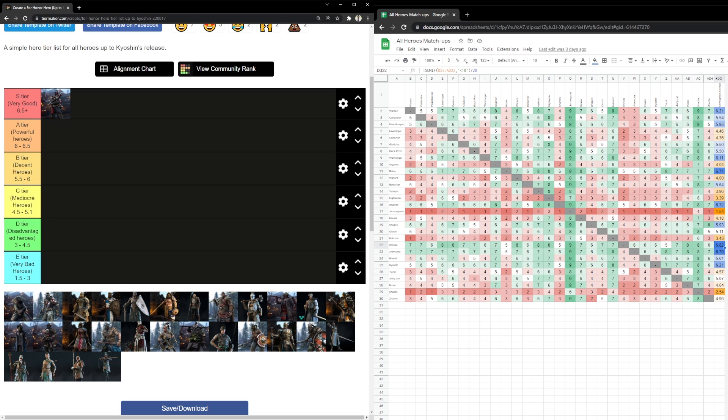On top of that, he has an outstanding dodge attack which is also really good at option-selecting. For example, you can option-select a deflect on light timing and then kick in case the opponent heavy-feints into a guard break. His dodge kick is one of the best dodge attacks in the game — not just because it's a dodge bash, but also because he has a deflect combo off it that does 38 or 36 damage, almost confirmed. That's crazy.